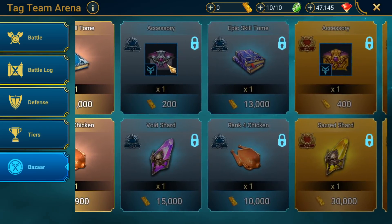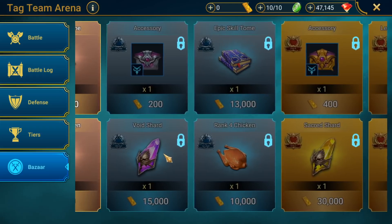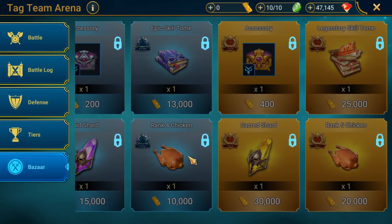Accessories could turn out to be good, but you're just going to have to buy so many of them to get something decent — so very, very big gamble. Epic skill tome: very expensive. Void shards: also very expensive. Pretty much everything past silver is just really, really expensive. The only other thing that seems decent maybe is the gold accessory for 400, which is probably going to be a bit better, probably higher star — maybe this will include legendaries whereas the silver one will not. But once again, very big gamble.